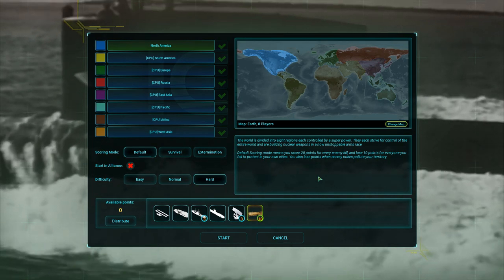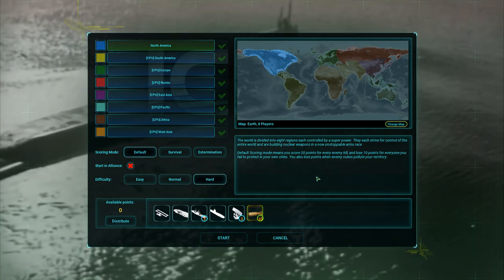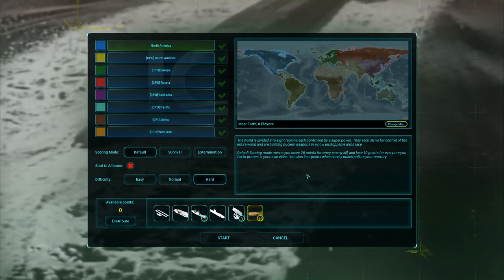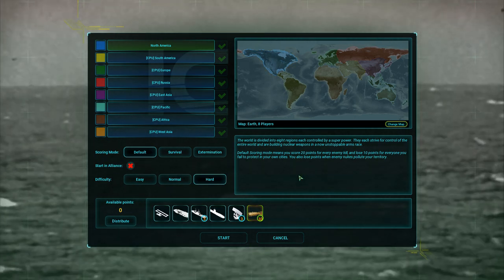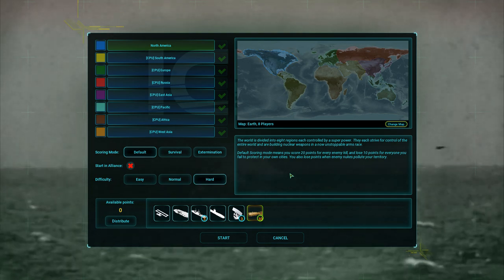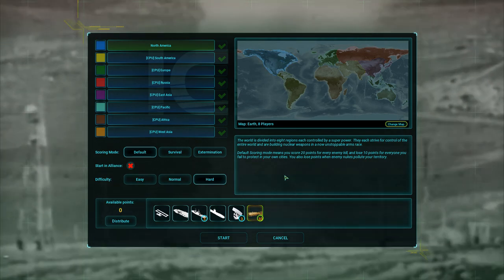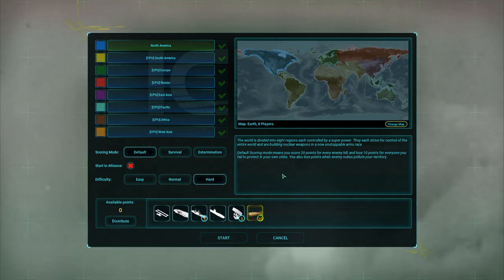I haven't used carriers much yet because I find them to be sometimes a bit of a waste of resources. But if you have them fully upgraded and have the rest of your navy around them to protect them, they can definitely project quite a lot of power in places where you might normally not be able to go too easily. The plan is to build two to three aircraft carrier groups, backed up by aircraft launched from the mainland US — that's the continent I'm playing this time.